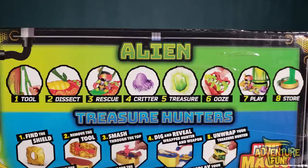And then finally, the alien! Step one, grab the tool to dissect or cut open the alien to rescue the Galactic treasure hunter inside. Step four, you've got a critter, and then step five, the treasure. And then you're going to have some ooze that you can squish around and play with the alien — that's going to be fun — and then step seven, you can actually store the ooze.